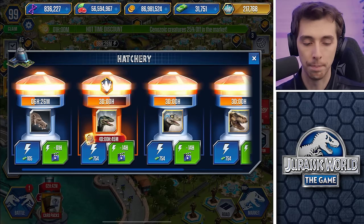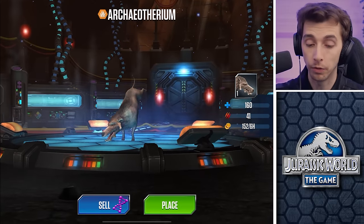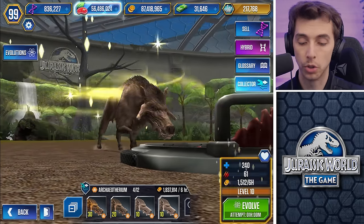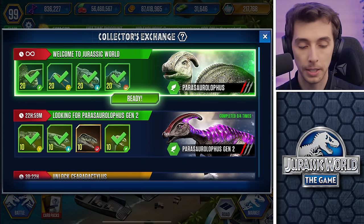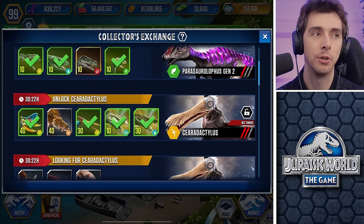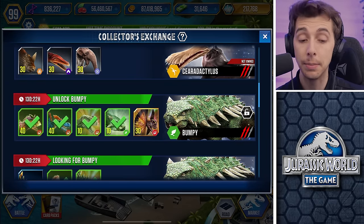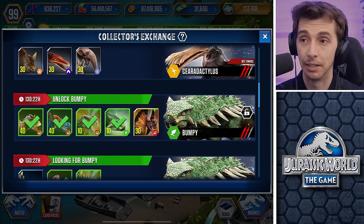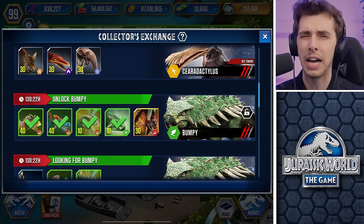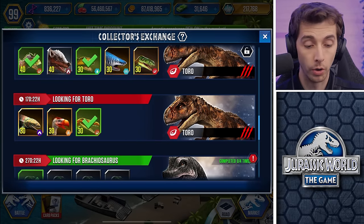We need to speed up the entelodon. In this video we've already got one new creature but there should be another. The game has thrown so many new creatures at us - we have this serodactylus to unlock. I can't unlock bumpy because I don't have a dilophosaur gen 2 - there have only been two opportunities to get it and I ran out of time for the tournament. I could unlock toro though.